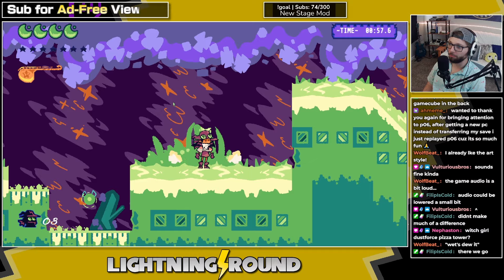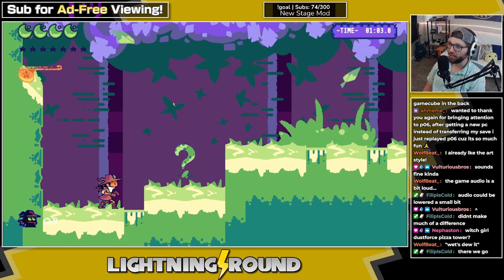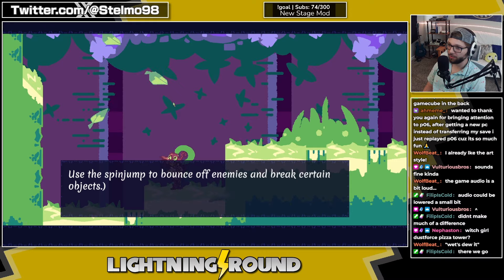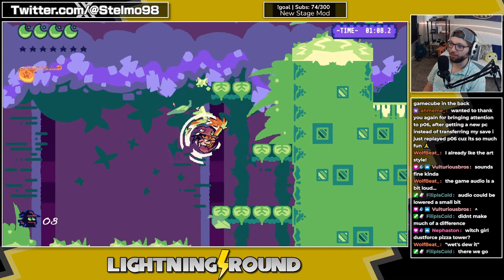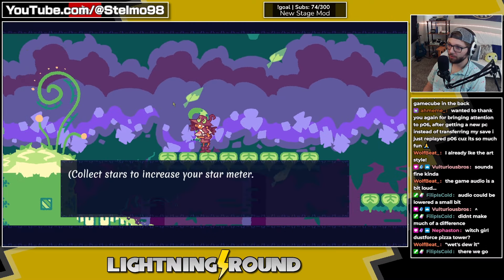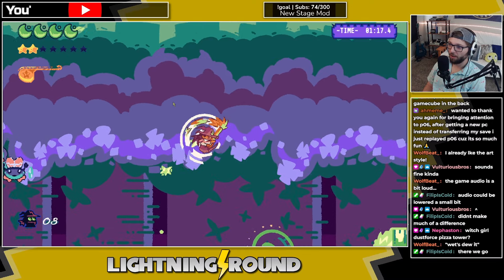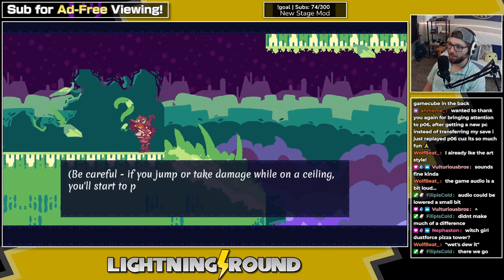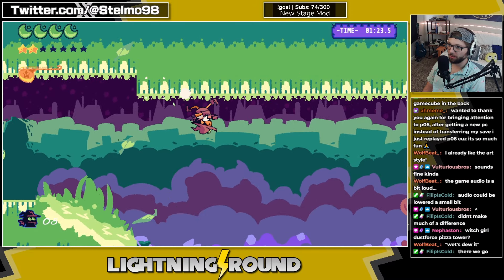Looks like we got a double jump. What is this boom burst — doesn't seem like I can use it yet. We got the Kirby-style right here — attack button swings your broom. Spin jump to bounce off enemies and break certain objects. Stars give health back. There's a mechanic where you swing off ceilings by jumping as you start to plummet — oh cool.